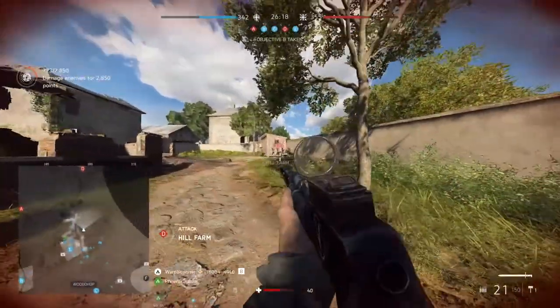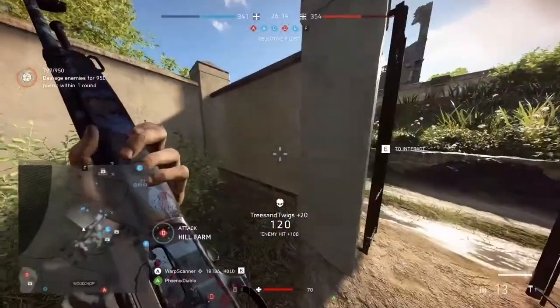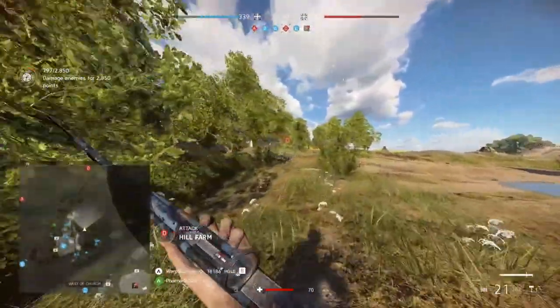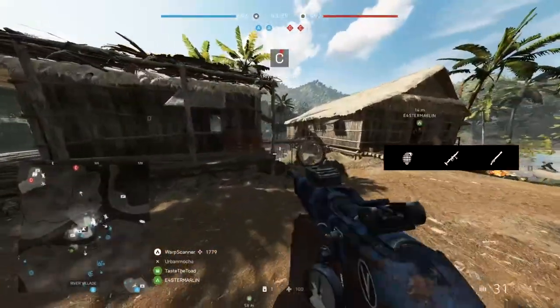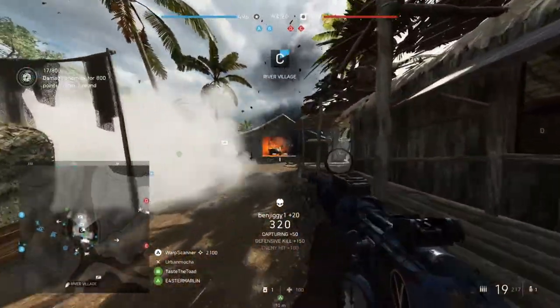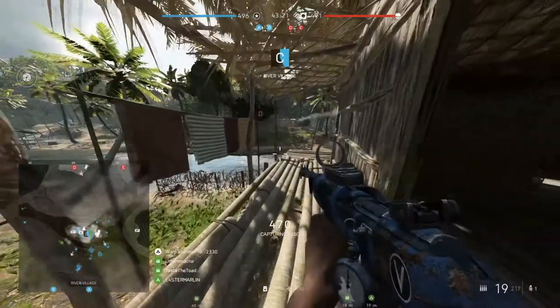In maps without an emphasis on vehicles or no vehicles at all, my suggestions become more complicated. For the M2, go for the same combo I suggested for the workhorse assault rifles: frag grenade, PIAT, and frag rifle. This selection can work well to flush targets out of cover and, if you are lucky, towards you in a sprint, allowing you to bullet hose them with less risk.